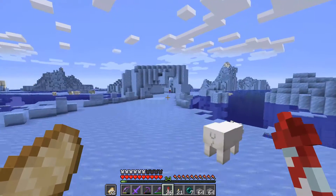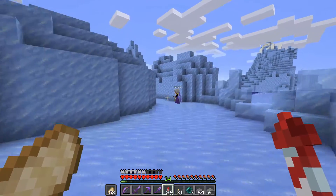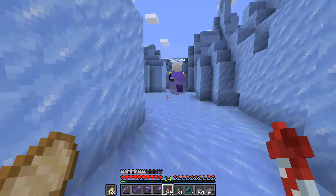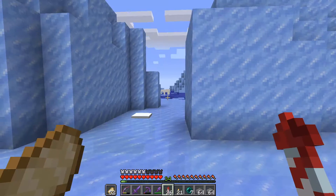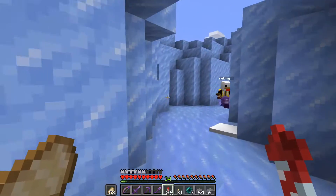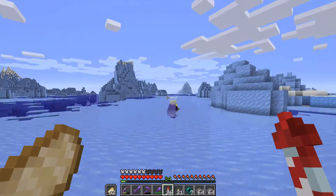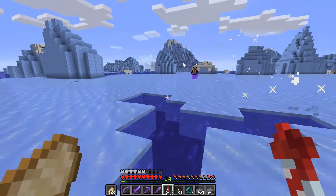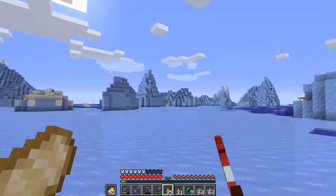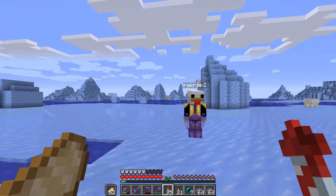Then we get into a ravine area — I think this will be pretty fun, it's almost like a maze. You come to this intersection and can go left, straight, or right. Straight might be the fastest — I haven't tested any of these — but then they meet up in another huge open area, and this is where it currently ends.